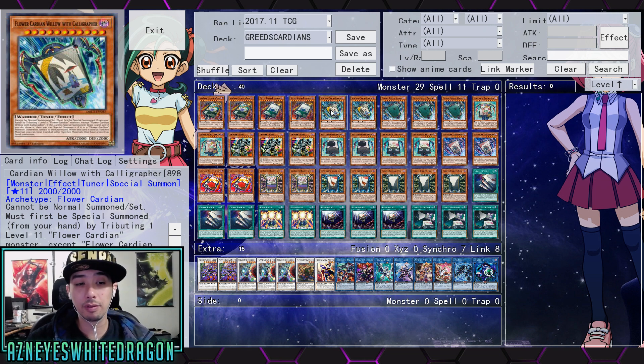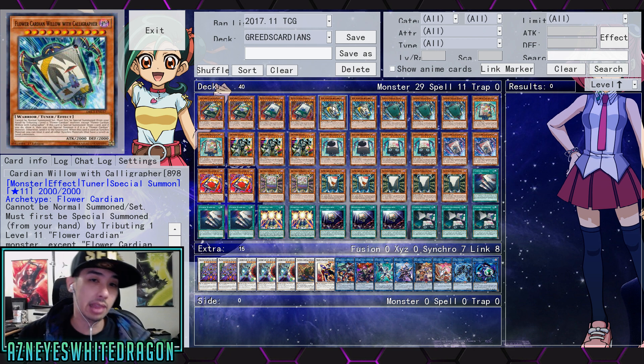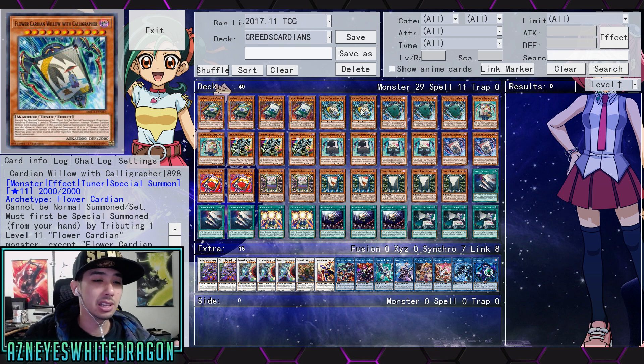We have two copies of Flower Cardian Willow — you tribute one level 11 Flower Cardian monster except itself, and if this card is special summoned you draw one card, reveal it, and special summon if it's a Flower Cardian, otherwise send to graveyard. It has a bonus effect: if used as synchro material you can treat it and all other synchro materials with a level as level two, which helps make some cards easier to synchro for. I was even thinking it would be cool to see a Level Eater build since these cards have such high levels — you could potentially abuse Level Eater in this deck because monsters are very high level.